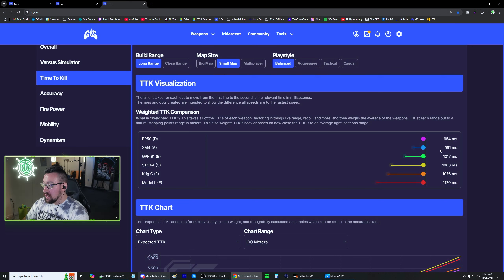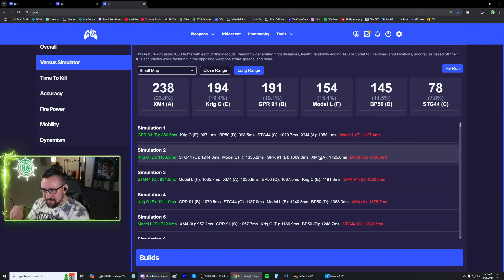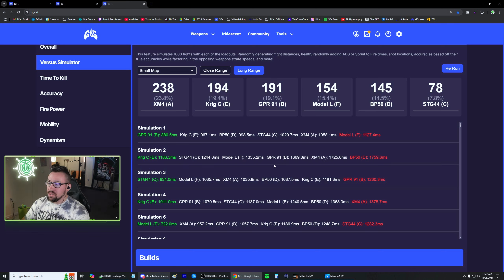This number changes based on how we select our algorithm. You can do big map or small map, which changes things and actually makes the BP50 score a little bit faster. The reason for that is because on a small map, most of our fights happen at closer ranges, and the BP50 has a very good close range time to kill. You can also change the play style — obviously we're looking at this for long range, but changing to close range would completely change the algorithm around. Probably the coolest thing on this entire site — and this is a premium feature — is the versus simulator. What this does is put these guns head to head in a simulated fight and say which one would win in a 50-50 fight. It takes into account different things like distance, whether you have to apply aim down sight and sprint to fire, and where you are hitting your shots.